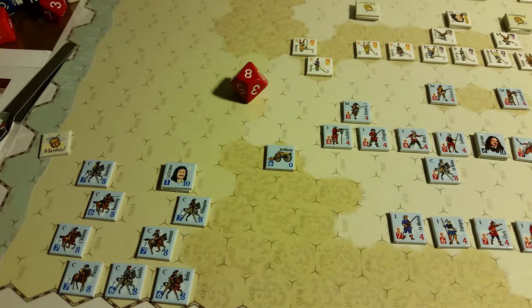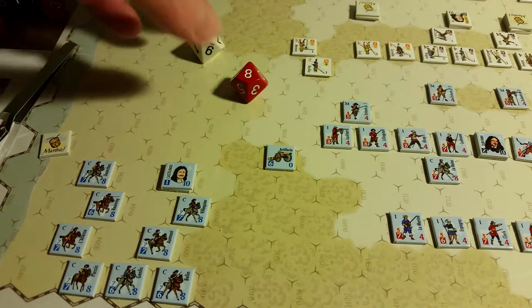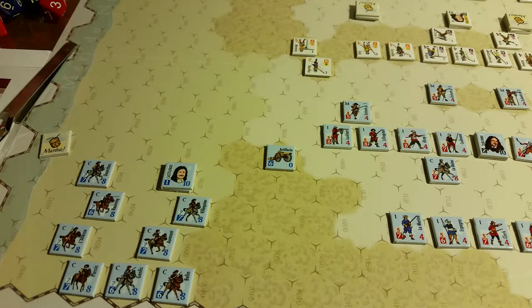The rules say you conduct artillery fire like the normal fire procedure except you look at the table to see what you need to roll equal to or greater than. A seven is two more than the five needed, so there's a plus two to the target's morale roll. They roll a six, seven, eight — their morale is seven, so they are disordered. I think I did that right, and now I'm going to mark them with offensive fire.